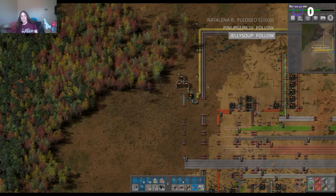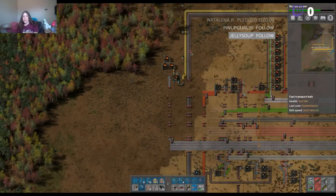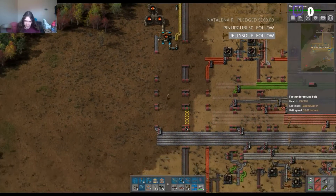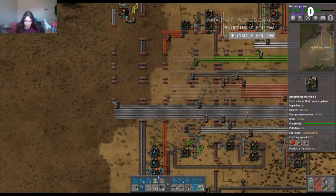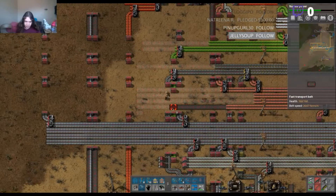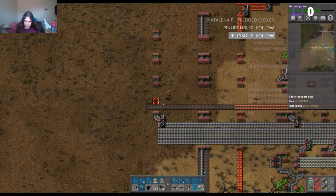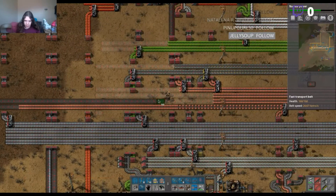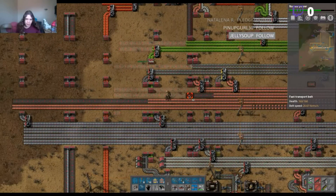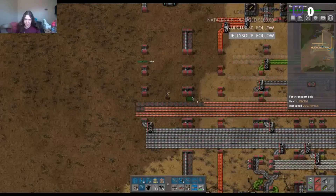We need to get the iron and the copper together, which is actually fairly straightforward to do. The easiest way would be to get a second copper line over here. Let's go and get the copper line first of all. Hello Mike, welcome to the livestream! Glad to see you stop on in — has your Christmas time been as boring as mine has?